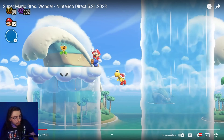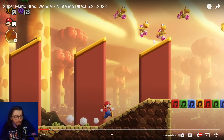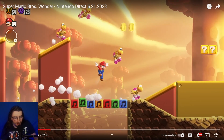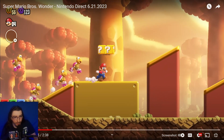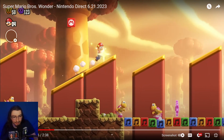We've got a nice little beach level with rain clouds that move up and down, and you can swim up the rain clouds. Then we have a fall level with pink Koopas on roller skates — that's so cool!